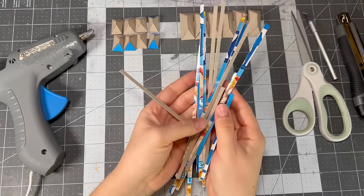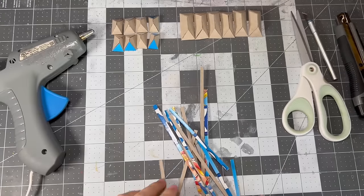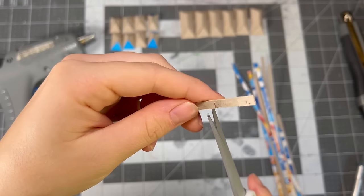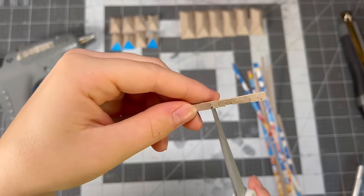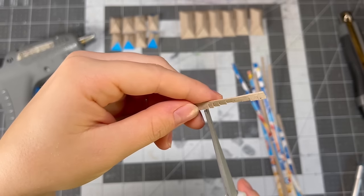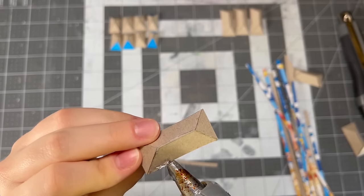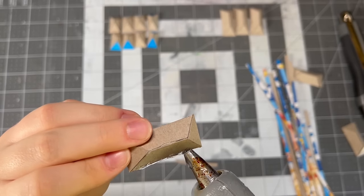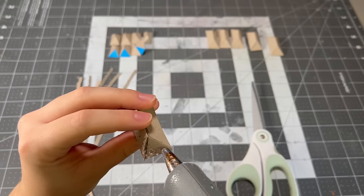Once the base form is done comes the most important and most tedious process: making shingles. Any crafter could tell you the absolute joy they get from painting shingles or gluing them on and seeing everything fall into place. But if you look deep enough into their eyes, you can see the empty husk of a human being after cutting thousands of tiny triangular incisions into a piece of cardboard.